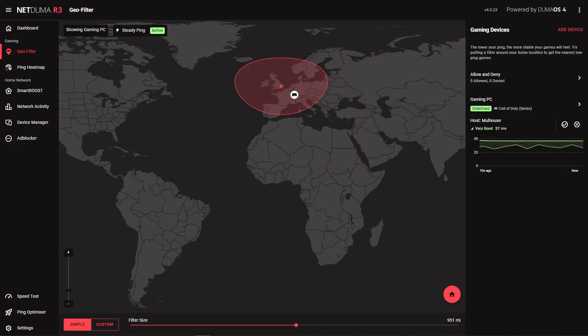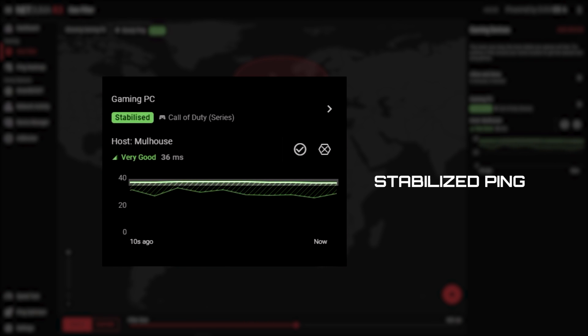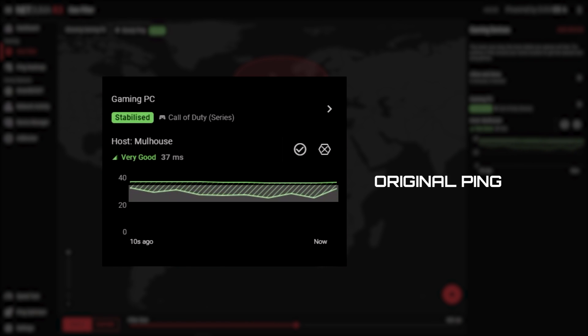You can see steady ping working in real time once you're in the game. As we connect to the game, you'll see your ping graph become stabilized in the geo filter side panel. The top line shows your new stable ping and the bottom line is what your ping would be without the steady ping buffer. As you can see, the bottom line is constantly changing and those changes in ping can lead to lag compensation in game.